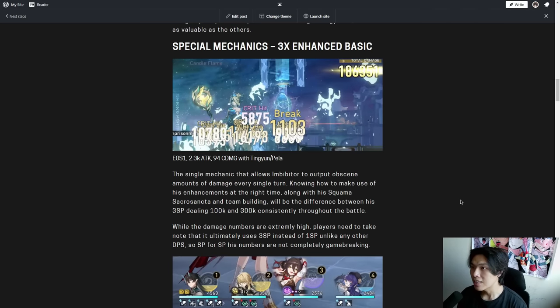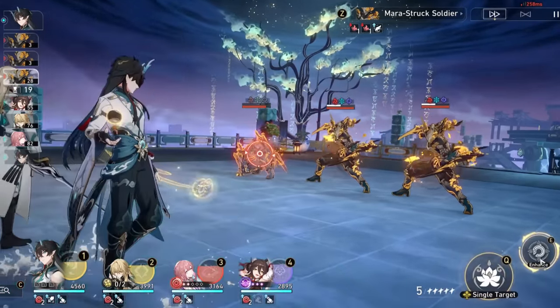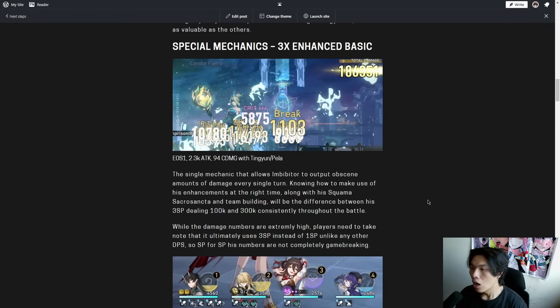Moving on to his special mechanic — his 3-hit enhanced basic attack. Testing with an E0S1 Imbibitor Lunae, he dealt 186,000 damage for one main target and two adjacent targets, with only 2.3k attack and 94% crit damage with a Tingyun buff. Even with absolutely horrendous gear, his damage potential is still there — that is just how strong his multipliers are. This is the single mechanic that allows Imbibitor to output obscene damage every turn. Knowing how to use his enhancements at the right time, along with his Squamma Sancta and team building, is the difference between 100,000 and 300,000 damage consistently throughout the battle.